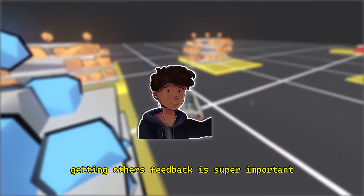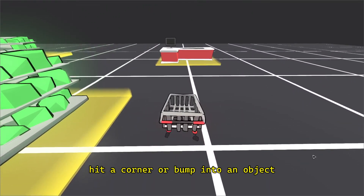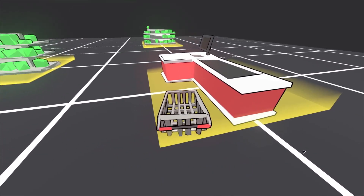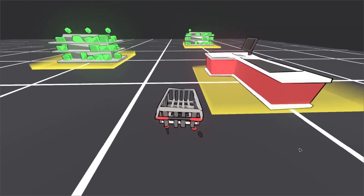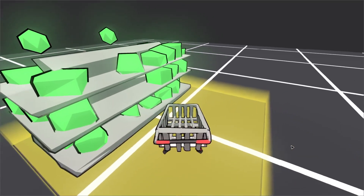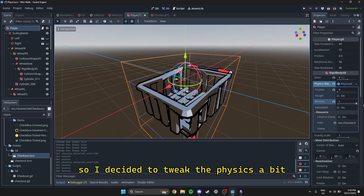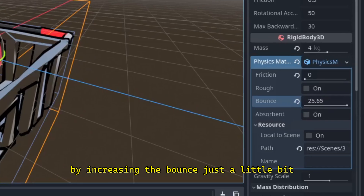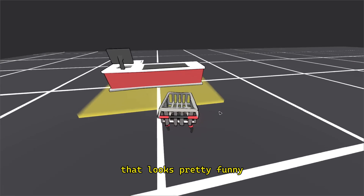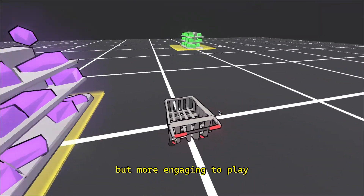Getting others' feedback is super important when making games. One of them said it can be quite punishing to hit a corner or bump into an object, and I realized the trolley in the game had zero bounce — that's why every collision felt like hitting a brick wall. All the momentum was just getting fully absorbed by the objects, stopping the trolley dead. So I decided to tweak the physics a bit by increasing the bounce just a little. The collisions became less of a penalty and more of an interesting challenge that looks pretty funny, adding a new layer of strategy and making the game more forgiving and engaging.